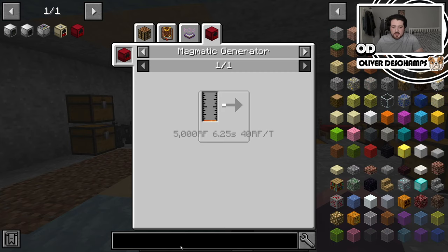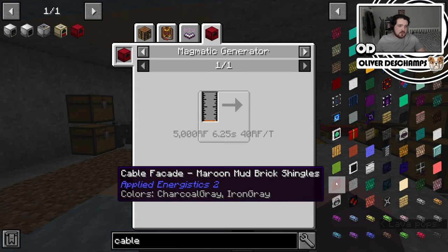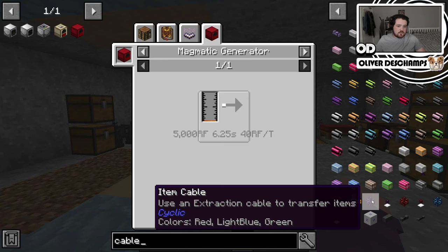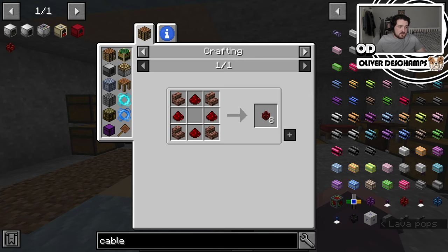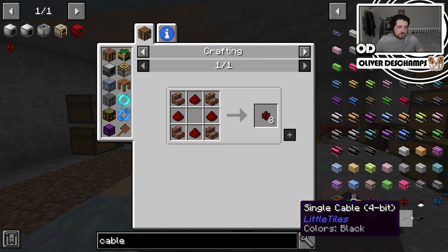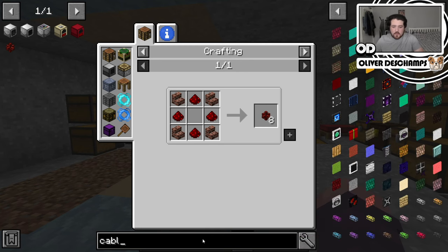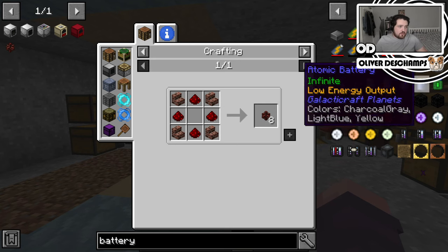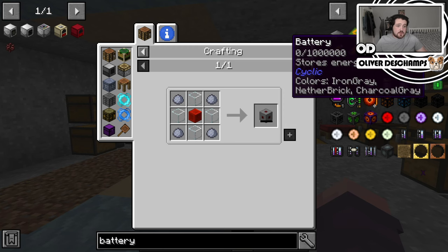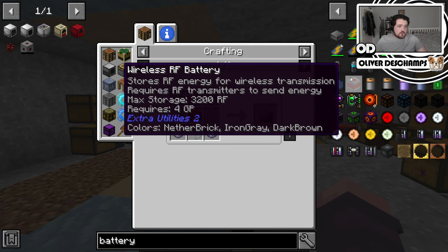We do need some sort of cables as well. Energy cable — that's a solid choice. Is that the only type of cables we've got for energy? What about a battery? Cyclic has a battery as well? That looks fairly reasonable to make. That's a redstone block — so we could do that.